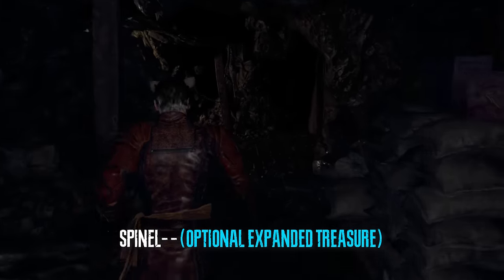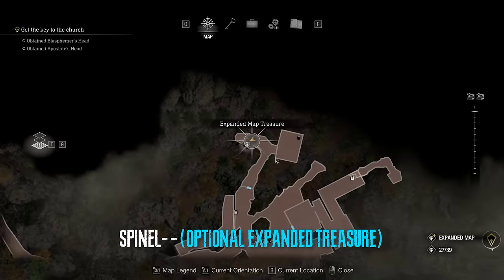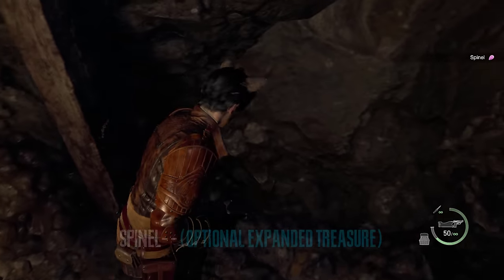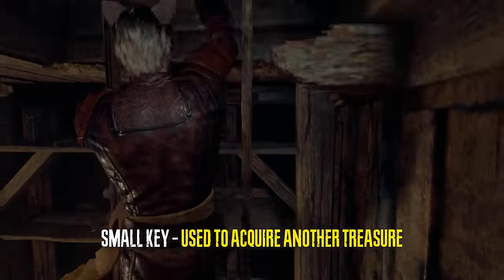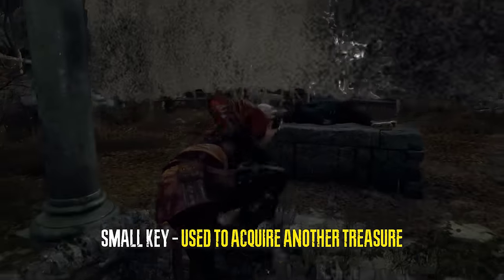In the lakeside settlement we can use the insignia key to open this door that leads into a cave and to an expanded map treasure which is completely optional. Then we can grab a small key which is necessary for a mandatory treasure — this is the forest altar.